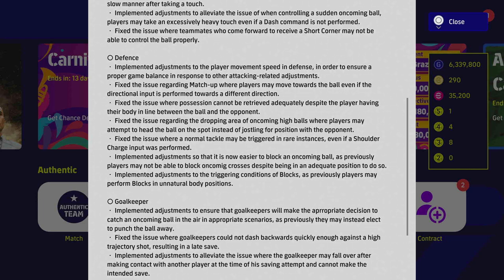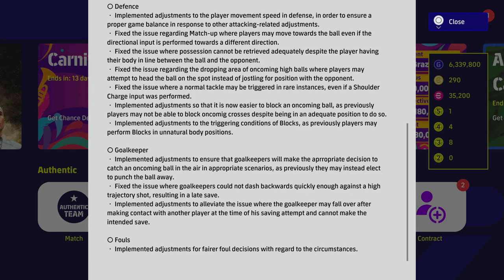They fixed the issue regarding the dropping area of oncoming high balls where players may attempt to head the ball in one spot instead of jostling for position. They fixed the issue where a normal tackle may be triggered even if a shoulder charge input is performed. They implemented adjustments to make it easier to block oncoming crosses despite being in an adequate position, and adjusted the triggering conditions of blocks so players don't perform blocks in unnatural body positions. Hopefully less teleportation — this isn't Hogwarts Legacy, there should be no magic.